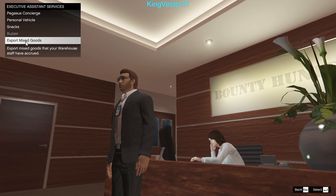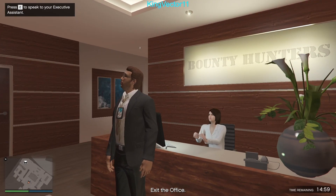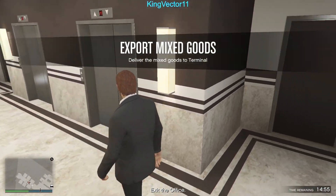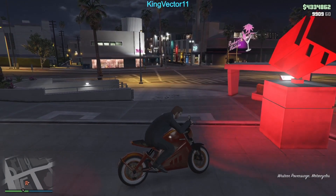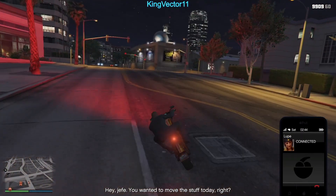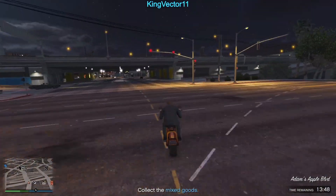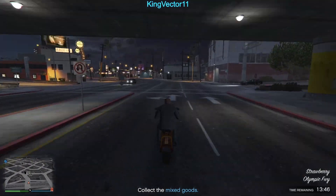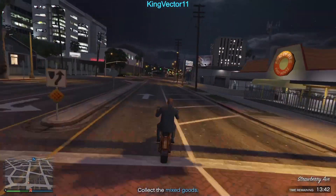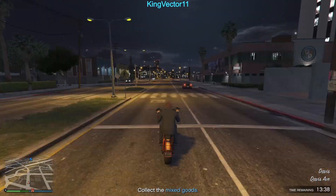Go to your assistant in your CEO office and start the Export Mixed Goods Mission. Upon starting, you have a 15-minute timer before the mission fails. Once you leave your CEO office, you will get a phone call from Lupe telling you the mission has started. After the call ends, you'll get a blue box on your radar indicating the location of the flatbed, which is randomly selected from one of all your CEO crate warehouses.